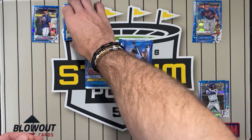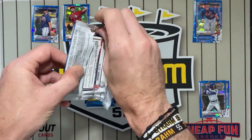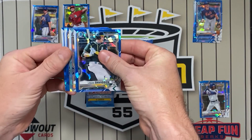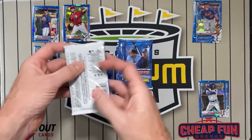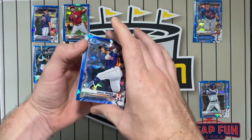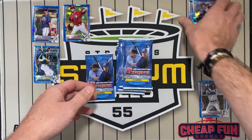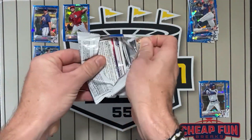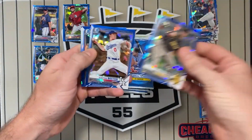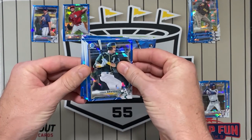I think that's our auto. Could be wrong though, that's another color. Maybe I'm wrong on the auto — you shall see. Pina, Kelenech, Duran. Gore, green atoms. I think this is a light blue.